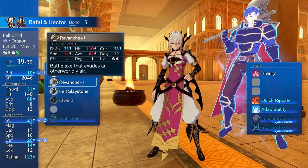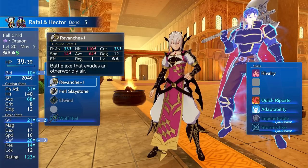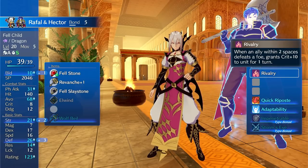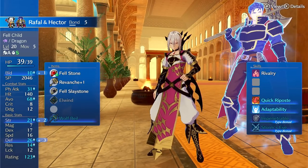I currently have him on Dragon Child just to test the dragon stones — so far they seem decent. You can't upgrade them, but ignoring half of defense and res when you attack is pretty nice. He also has a crit-boosting passive: when an ally defeats a foe within two spaces, he gets Crit +10. So very similar to Pinet, he wants a crit build with Holdout, Vantage, and Wrath.